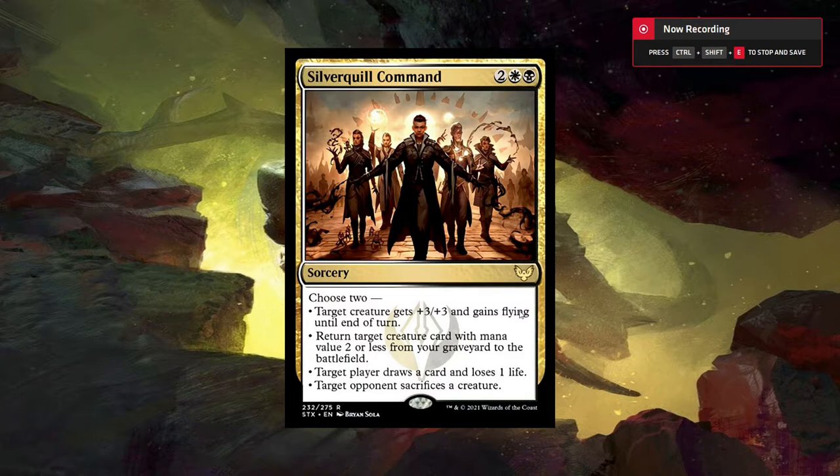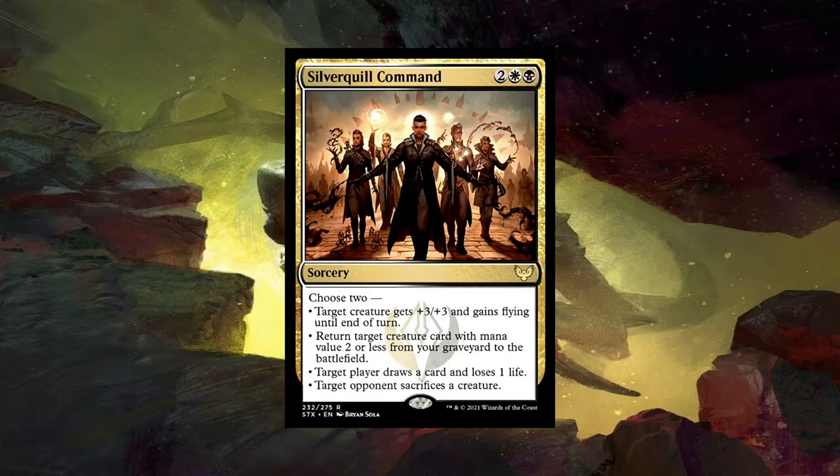So let's get into this. These first two commands I feel like are pretty bad. The first one we have is the Orzhov one, Silverquill Command. Its abilities are: target creature gets plus three, plus three and gains flying; return target creature with mana value two or less — so it's mana value now, not converted mana cost; target player draws a card and loses one life; and target opponent sacrifices a creature.